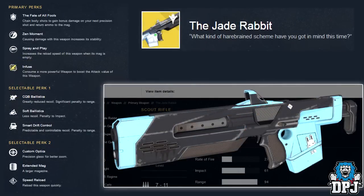The last primary exotic in the armory is the Jade Rabbit, a PlayStation exclusive. Subtitle reads: 'What kind of harebrained scheme have you got in your mind this time?' Primary perks are The Fate of All Fools — chain body shots to gain damage on your next precision shot and return ammo to the magazine — Zen Moment — causing damage increases stability — and Spray and Play — increases reload speed when the mag is empty. Selectable perk one: CQB Ballistics, Soft Ballistics, Smart Drift Control. Selectable perk two: Custom Optics, Extended Mag, and Speed Reload.